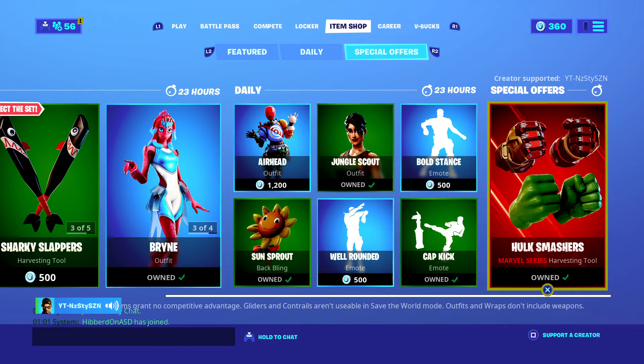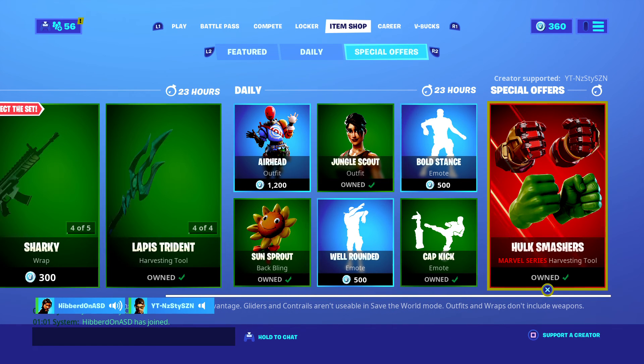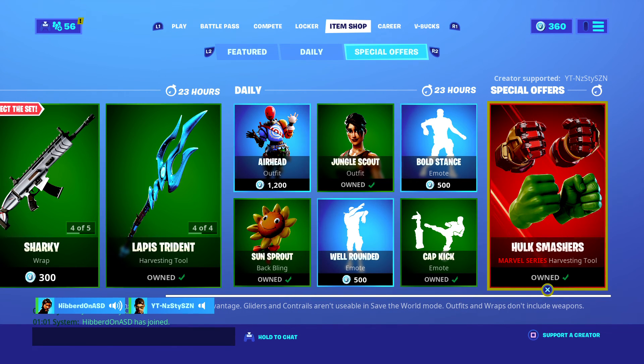If you want, use code yt-nzsty-szn in the Fortnite item shop — and if not, you will not see the other side of the rainbow. Thank you so much for tuning in, I'll catch you in the next item shop video. Peace out.